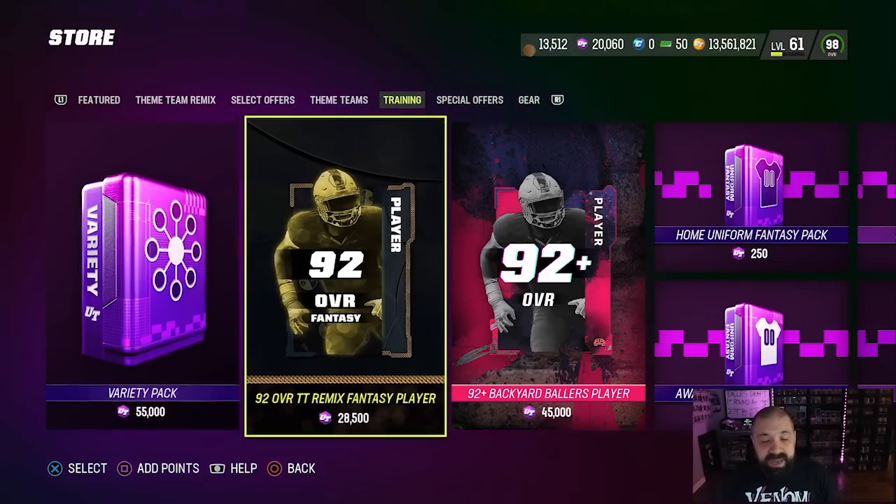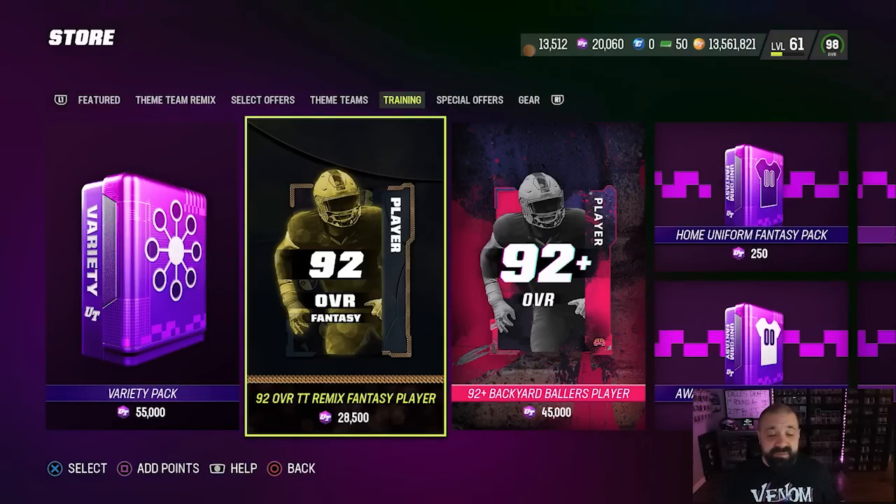It should work the same way that part one did, so you can obviously buy those 92s when they come out off the auction house. But if they are fairly expensive early on — which they probably will be — remember you can head over to the training store and buy this pack for 28,500 training. It's a fantasy pack, so you should be able to pick the 92 overall of the card that you want. For example, AJ Brown is the part two Eagles Theme Team Remix player.